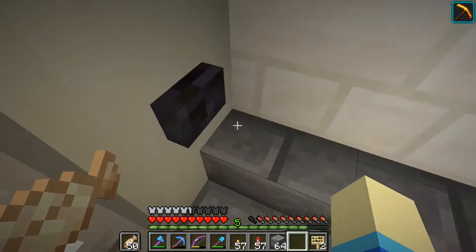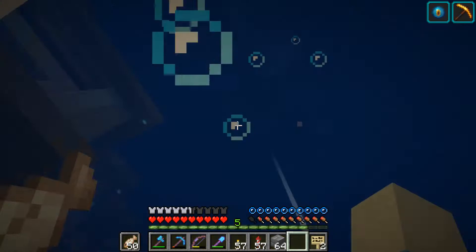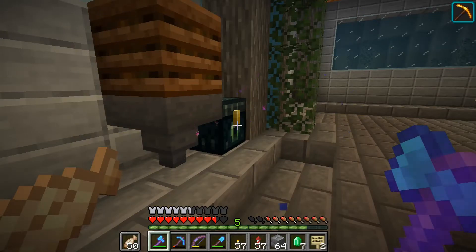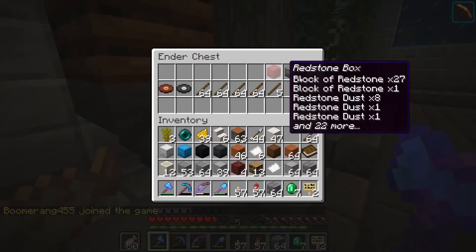I'm kind of screwed, to be honest. Actually, I think I have some emeralds still in my villager trade box — let me grab those out. Why is there nothing in my underchest? I'm going to reconnect — my Wi-Fi might have just crashed at that moment.